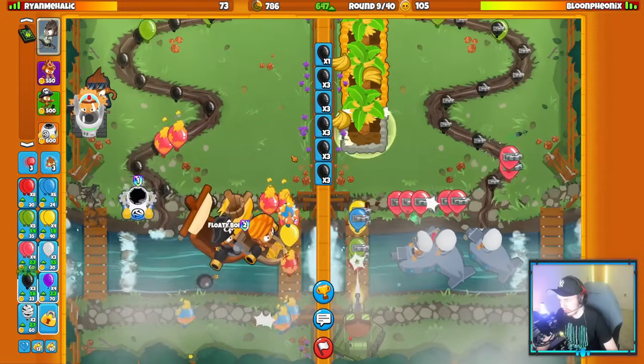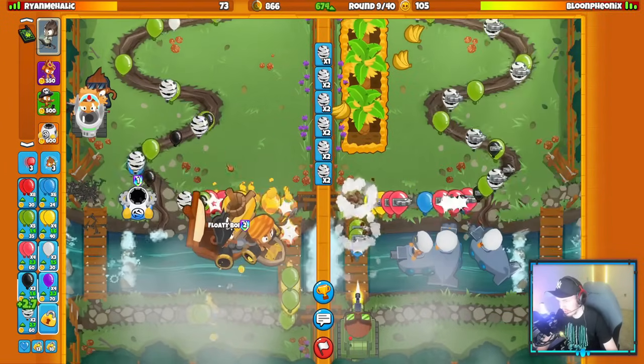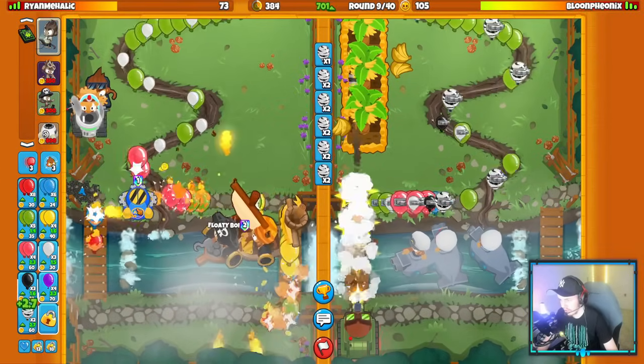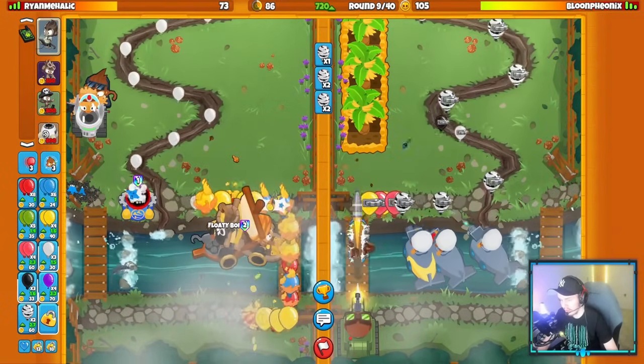Smart Spikes, Smart Targeting. Zebra bloons at them, and this will be Long Life with Bigger Stacks. Long Life Spikes. They use Churchill ability — that's fine. That means they don't have Churchill ability available for round 11 though, so I might be able to pressure them a little bit.